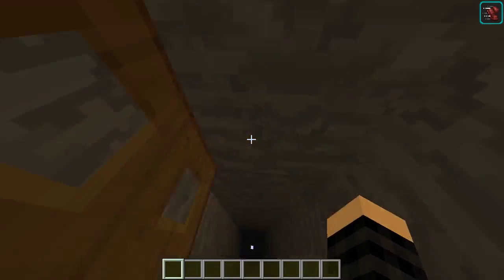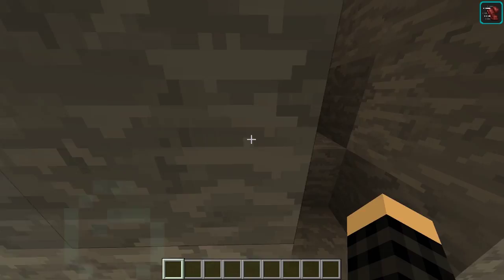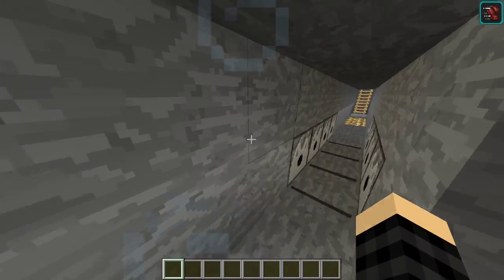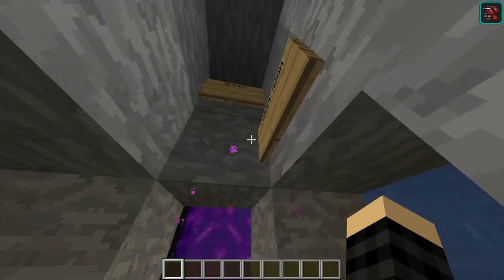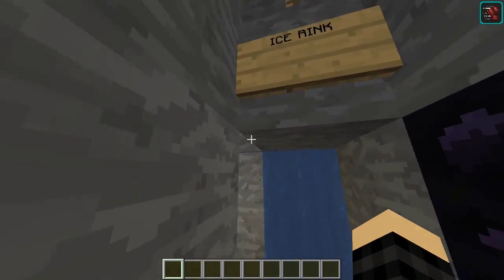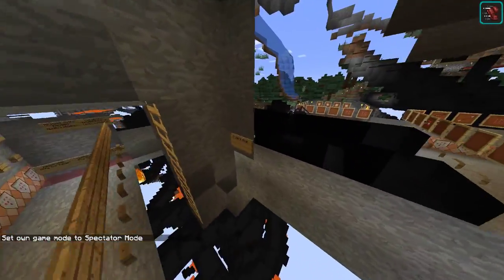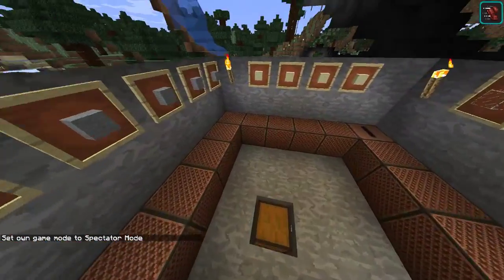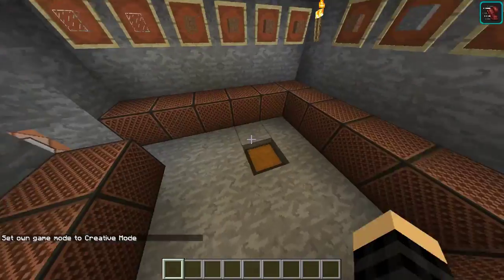Another death hole over here — wait, is that the same one? No. What was with me and death holes? Seriously, did I have like a thing for that? Any other places to fast travel to? Piggy Hut — checked out. Ice rink, effect room. Not really sure how you're supposed to see that end crystal here. I missed this — this is just a note block room, and also some music discs.